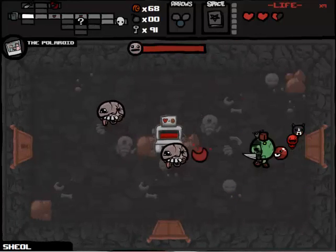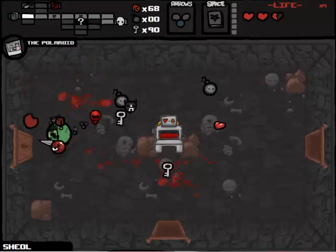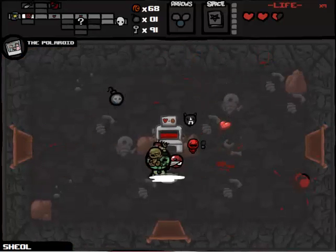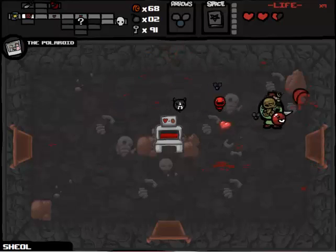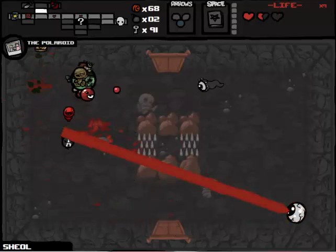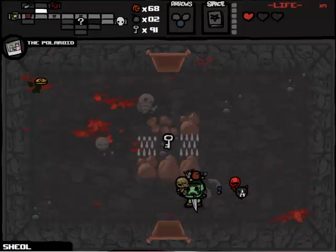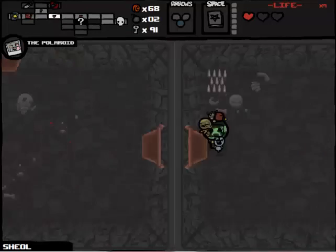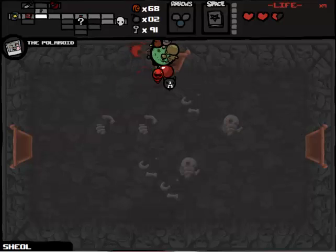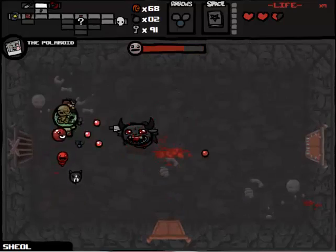So would the curse room have improved our chances? Would we have got the Guppy's Paw that we needed? Oh - Jesus, this is a terrifying room. Don't die, don't die, don't die! Thank you Little Chad. We're gonna go get back and get all of the hearts to be able to go into there. But yeah, would this have contained the Guppy's Paw that we needed - is the question. Would that have sucked if I just died there? That was a terrifying room. And we're fighting the Fallen one last time - he's come back for revenge, but he's not gonna get his revenge, especially not with Book of Belial now activated.